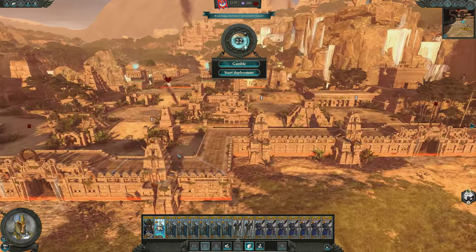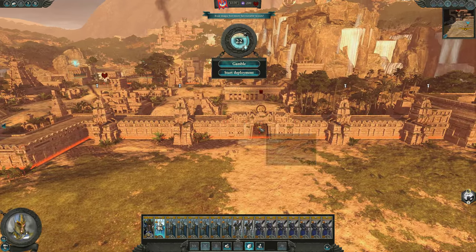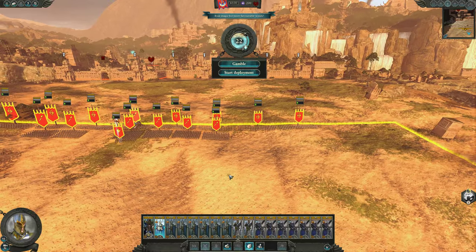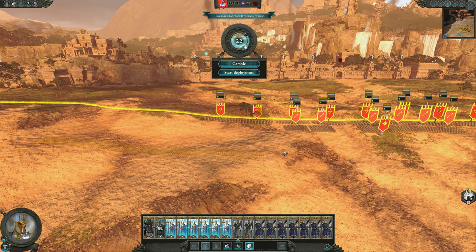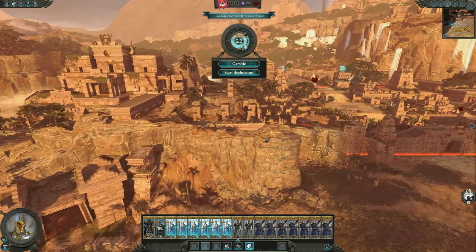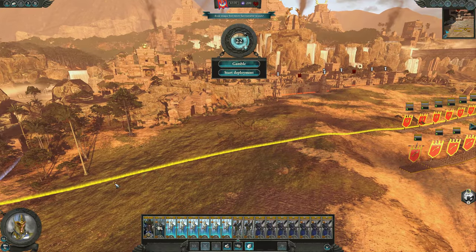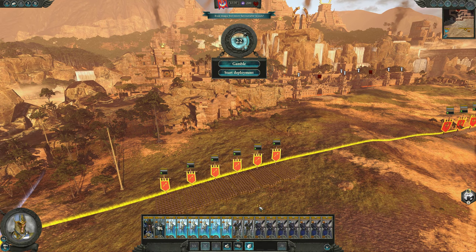Let's find the capture point — this is where we have to get in. We'll put our battering ram on this side, then deploy the majority of our forces over here. If we set up outside of here, I'm pretty sure this is outside the firing arc of the tower, so this might actually be a good place to deploy.